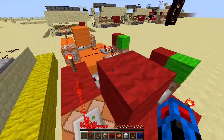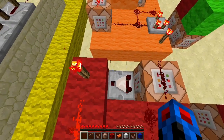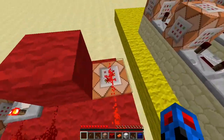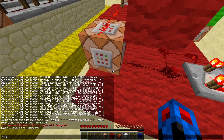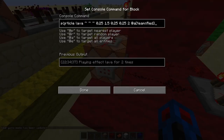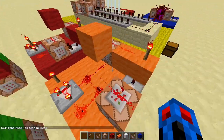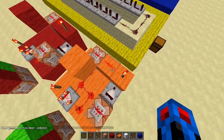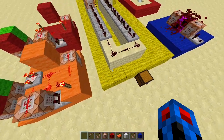This little contraption has a comparator hooked up to a torch. When it detects a player with a minimum level of one in team red, it turns off the torch, allowing this command block to trigger. It's displaying particles at the coordinates of the person in team red, so if multiple players are in that team they all get the same particle effect.